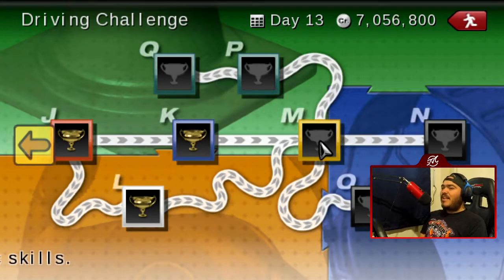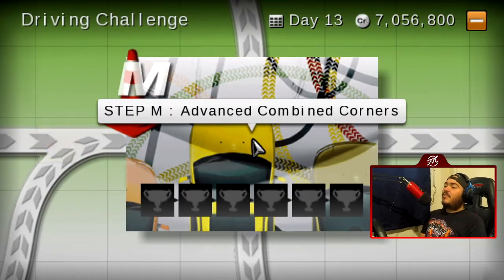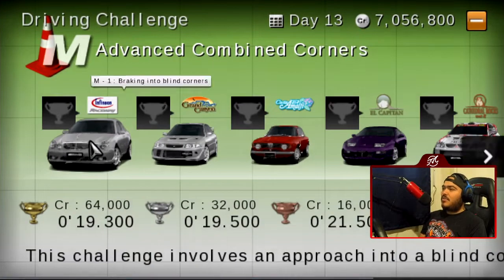Tiger Driving Challenge Step M: Advanced Combined Corners. So we're going to do a bunch of consecutive corners at once, I think — judging from the name.